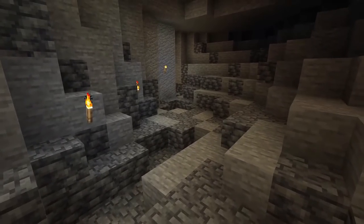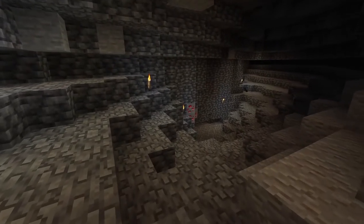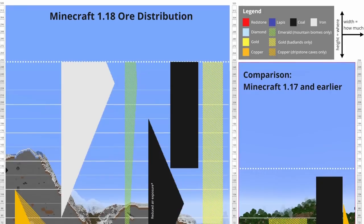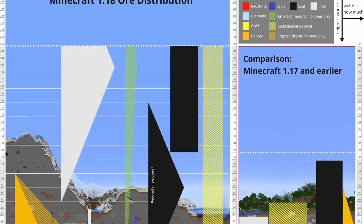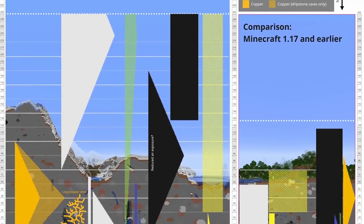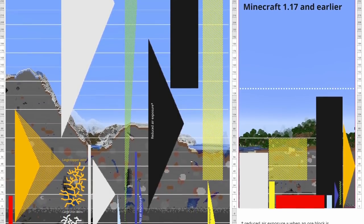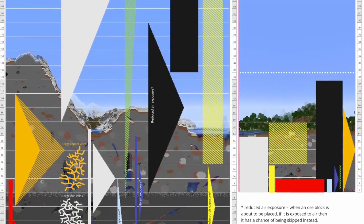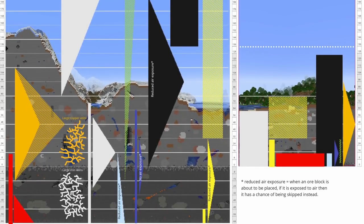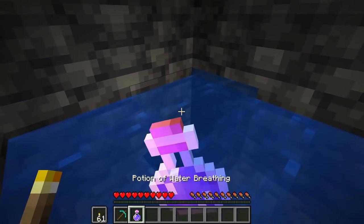Seeing the y coordinate go below zero gave an eerie feel, because I knew I was going somewhere that I'd never been before. The deepslate caves seem to be bigger, and as a result spawn more mobs — it certainly feels more dangerous down there, if only because I'm much further away from the surface. The new ore generation also contributes to this feeling, as coal doesn't generate deep down. I used to start off mining every piece of coal I saw, then eventually give up as there was so much. But now I don't give up, because I know I'll end up running out of torches in the deepslate layer.